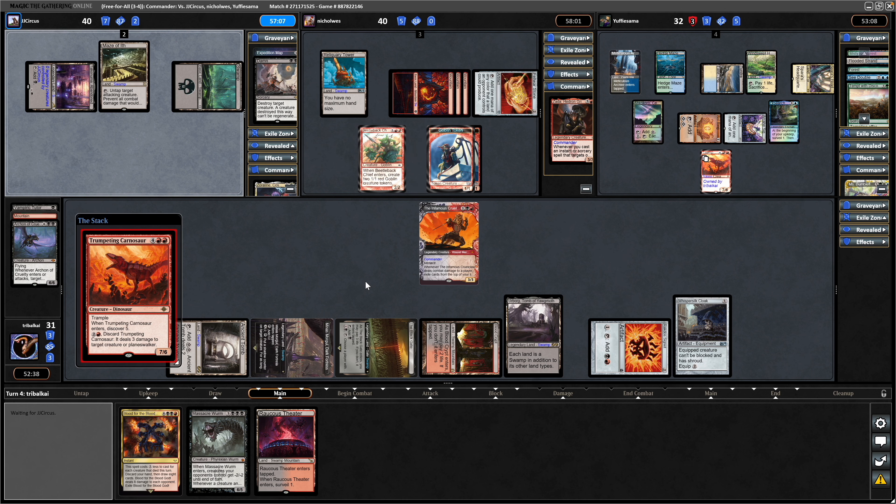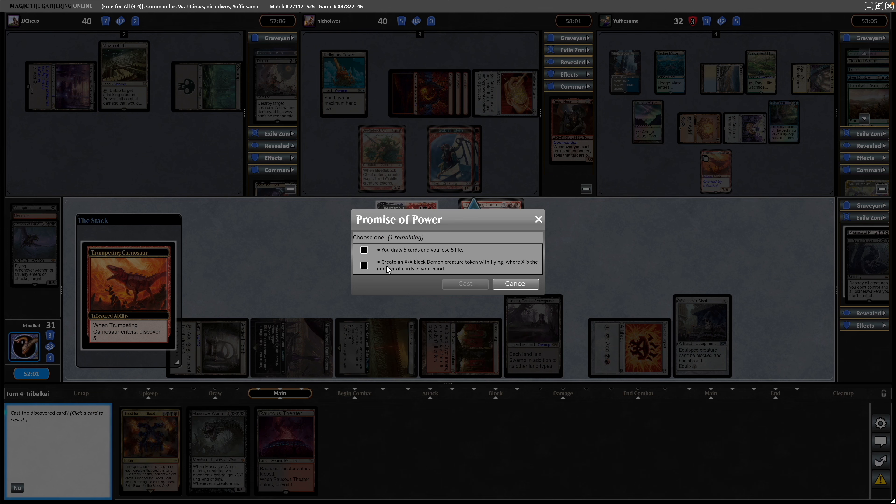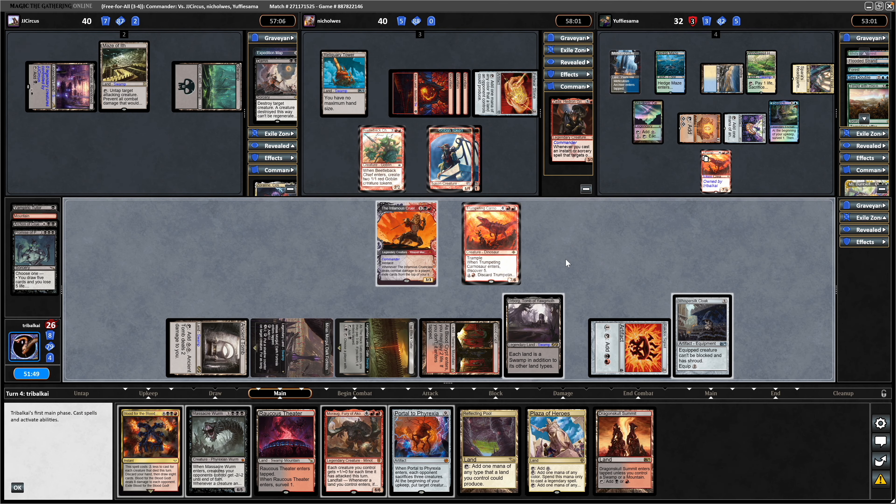We could pay the Entwine cost if we had the additional mana held up — it's just the initial cost that we don't pay. So 5 cards, 5 life — lose even more. But we might draw into more mana to get the Whisper Silk Cloak equipped. We do not, unfortunately. So let's play around the fact that the Maze of Ith is there — he is holding up priority. Sometimes players F6 through the turn and forget all about the Maze of Ith.